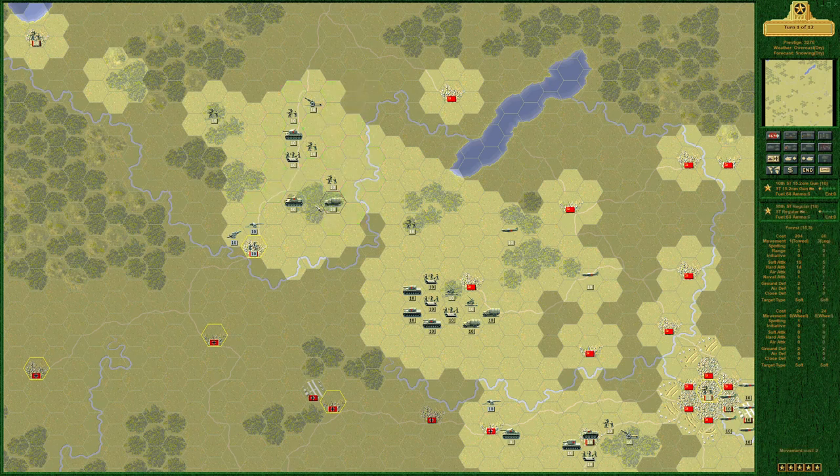We place units here. This is a regular with one star — actually a good unit. Conscript with one star, engineers with two stars — not bad. T-34 Model 40s with one star move here. Regulars with no experience — we'll position without entering gun range. The artillery sets up on the other side of the woods to shell the AT gun.